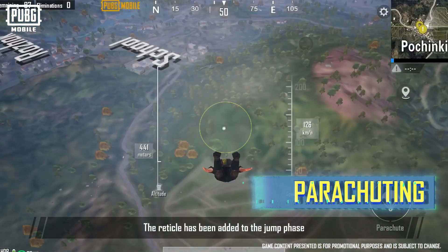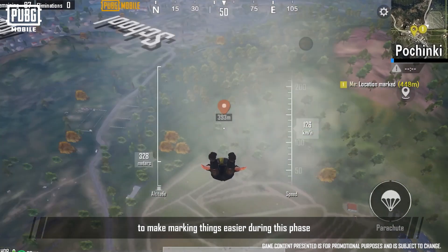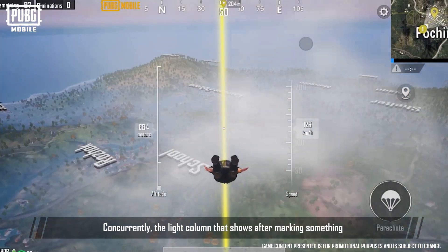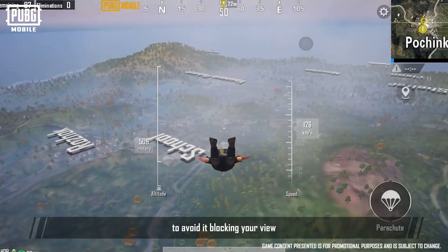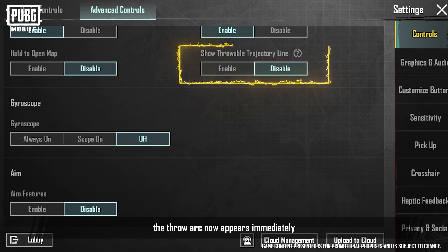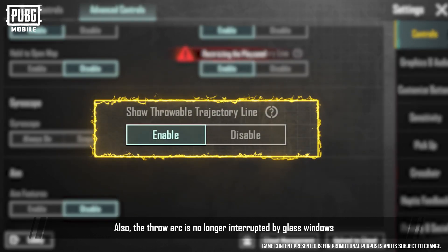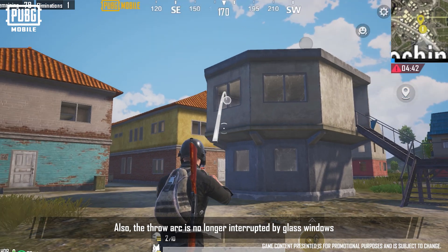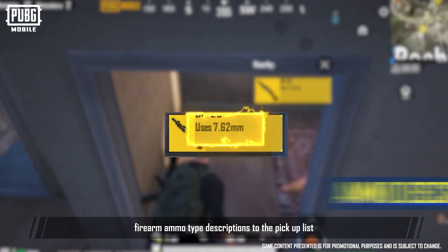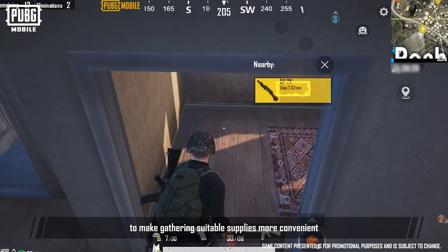A reticle has been added to the jump phase to make marking things easier. The light column that appears after marking something now shrinks as a player gets closer to avoid blocking your view. Upon equipping a throwable, the throw arc now appears immediately to better gauge where something will land, and is no longer interrupted by glass windows. Firearm ammo type descriptions have been added to the pickup list to make gathering suitable supplies more convenient.